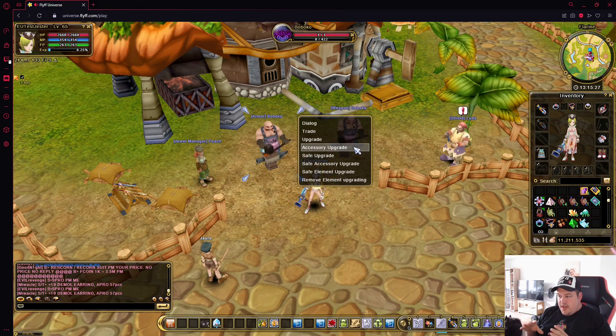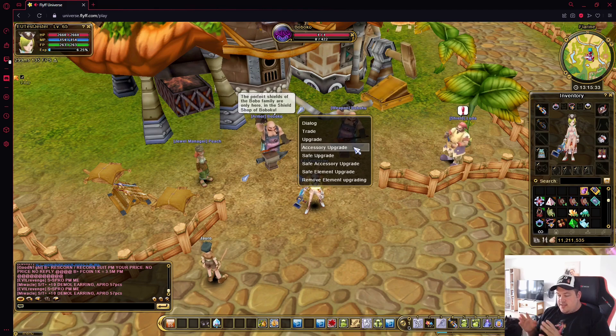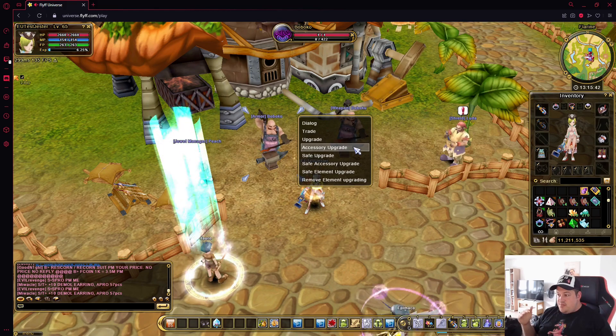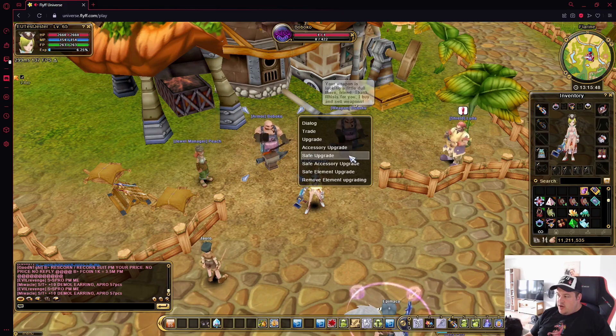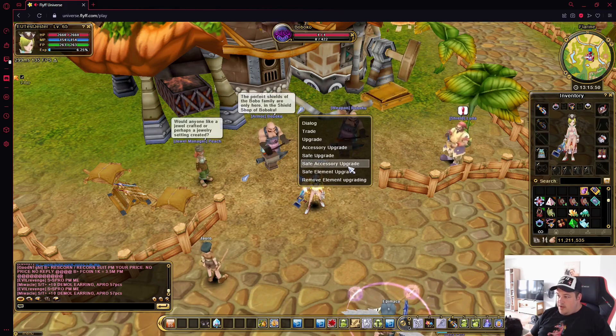Right now we will only showcase how to do it in-game, and afterwards in the guide we will look at what the set effects are, what the success rates are, which upgrades are reasonable, and which upgrades you maybe should not spend too much cash on. First up, we will take a look at how to upgrade your weapon.